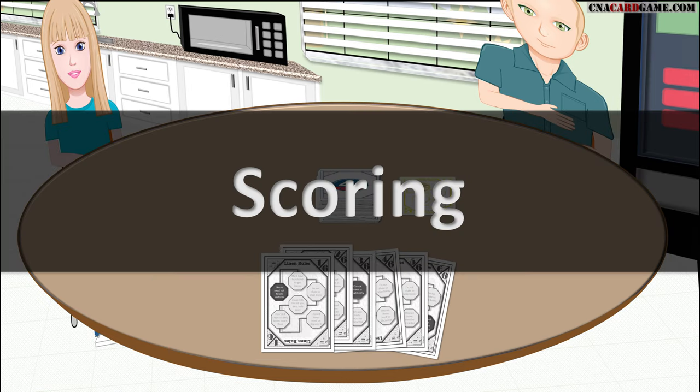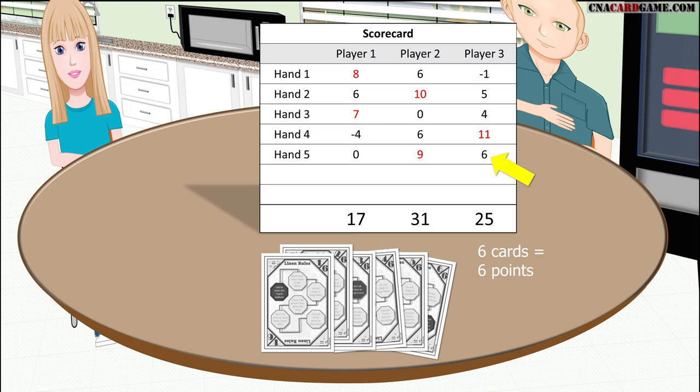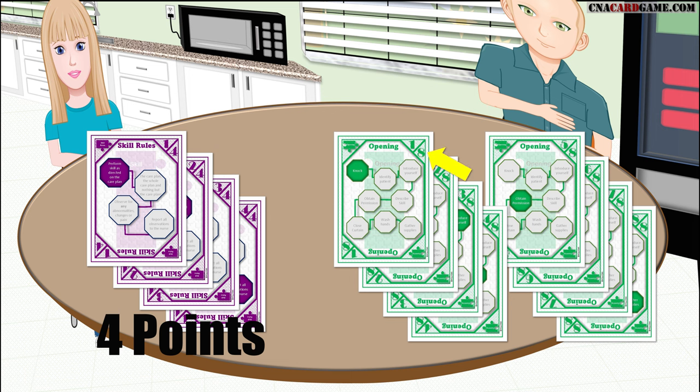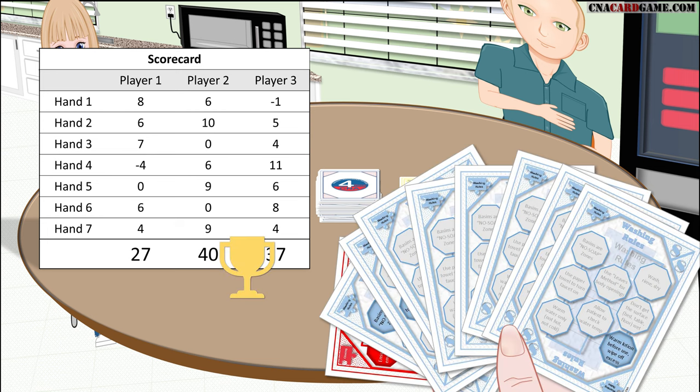Scoring. When you collect all the cards in a set and place them in front of you, that awards you one point for each card within that set — this is how you accumulate points to win the game. The skill rules set, which has four cards, would award four points, and the washing rules set has eight cards, so it would award eight points. Since you are trying to get to 40 points to win the game, these bigger sets can get you there much faster.